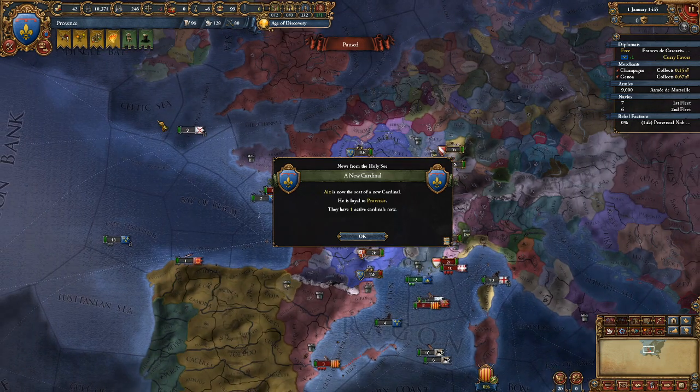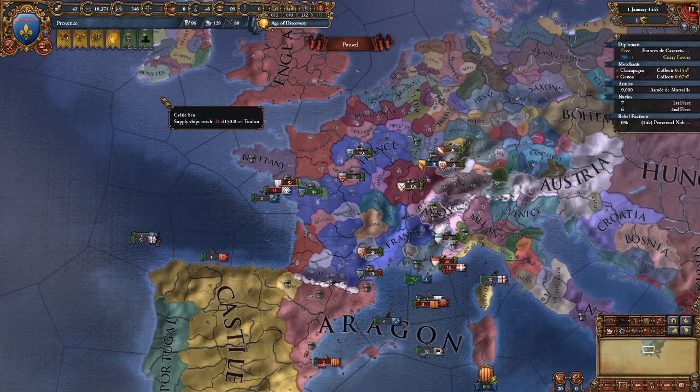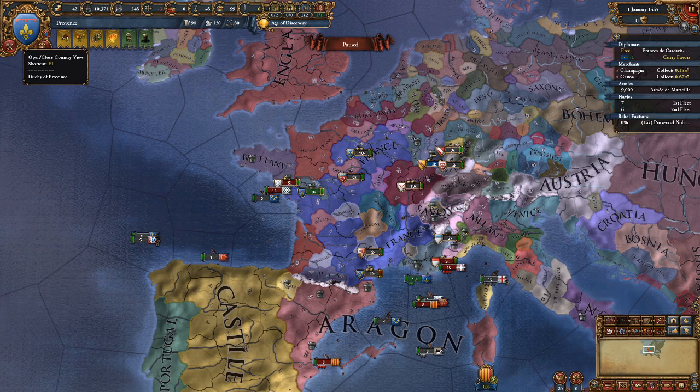That brings us to another point: the coalition has to actually pose a threat to its target. If you are immensely stronger than any neighboring enemy or potential coalition member, they will not form a coalition. In fact, if they no longer believe they pose a threat to you, they will also leave the coalition. Another condition for joining a coalition is that you can't have a truce, can't be an ally or a subject of the target nation.